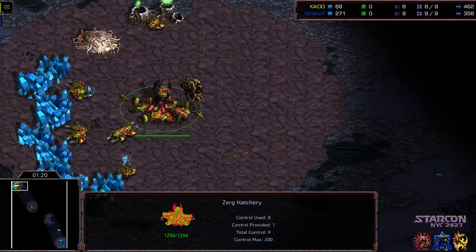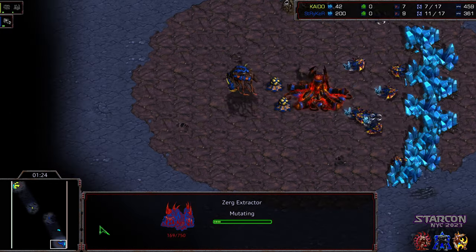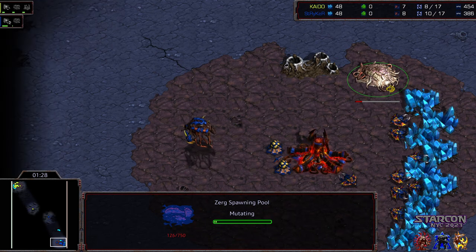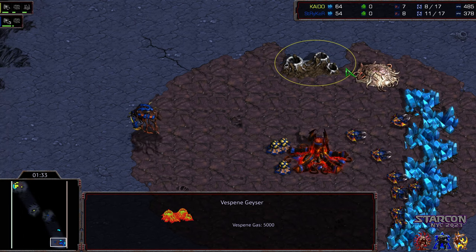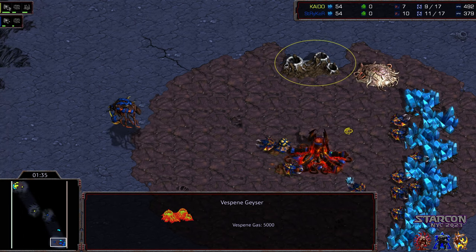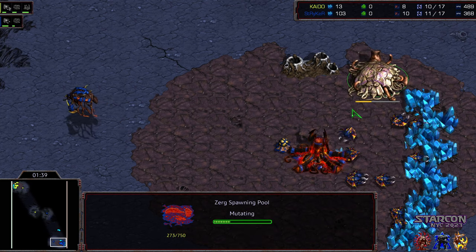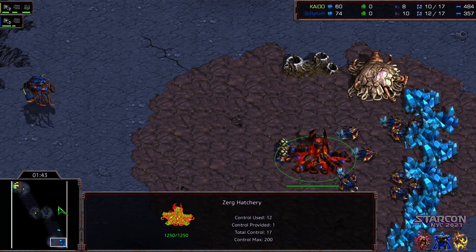You might be able to pull off a 12th hatch actually. It looks like we're seeing instead an overpool from Kaido to start. Striker starting with — I think that was a 12th pool overall. I'm just doing too much talking. More drones for Striker by two, so yeah, 12th pool overall.